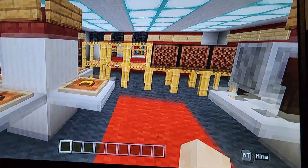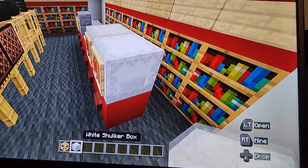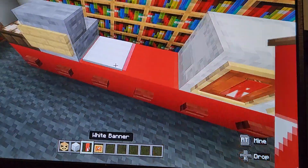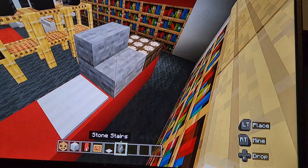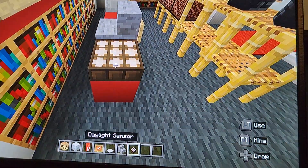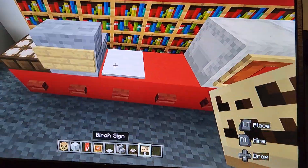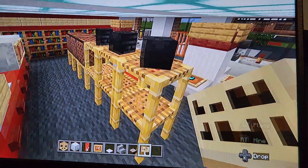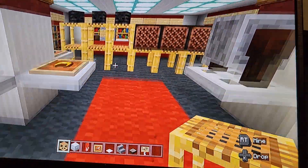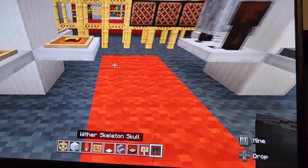We need a few more materials: scaffolding, white shulker box, a white banner with the letter R on it, item frames, weighted pressure plate, stone stairs, daylight sensor, birch signs, and wither skulls and skeleton skulls.